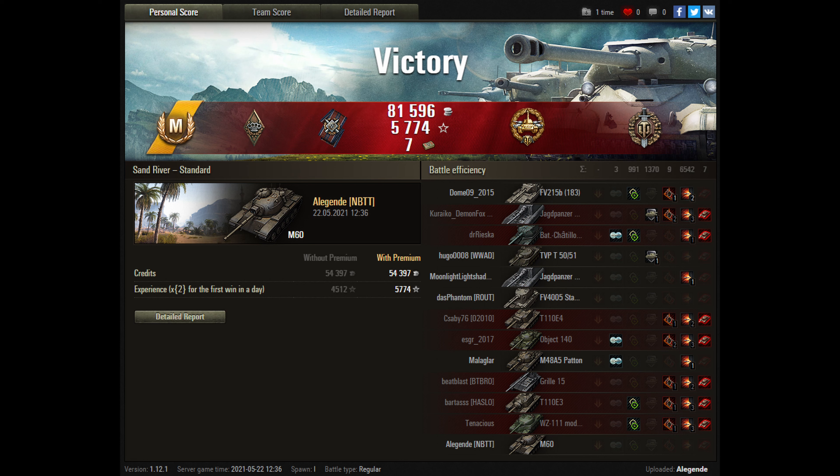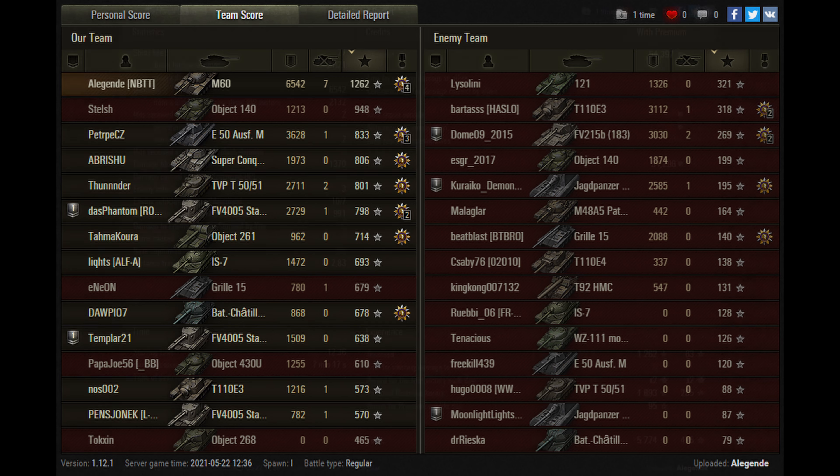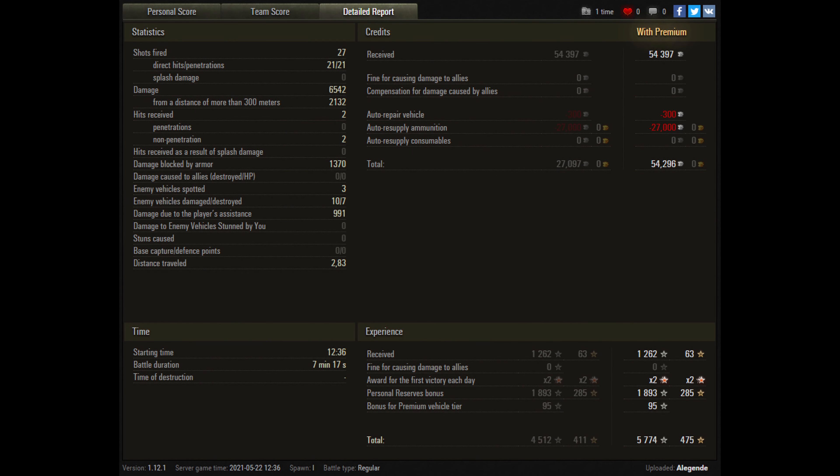And almost a Radley-Walters, but unfortunately the Death Star got kill-stolen away from me. Still, this amount of damage alongside 7 kills allows me to get 1,262 base experience on tier 10, which is very nice. And without firing too many gold shells and not receiving that much damage myself, I was able to get a nice profit out of it, either with or without Premium.